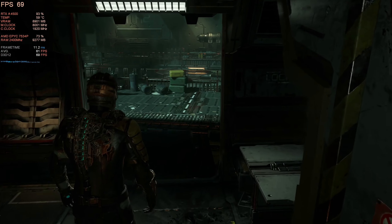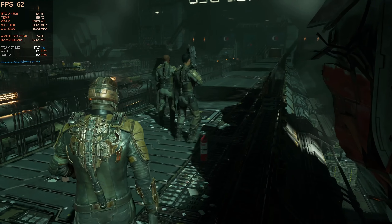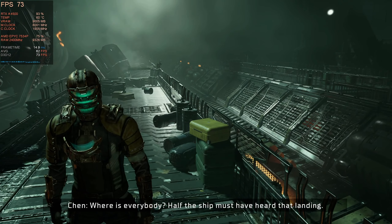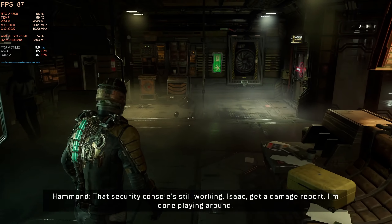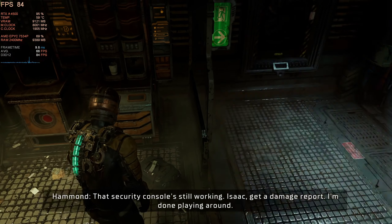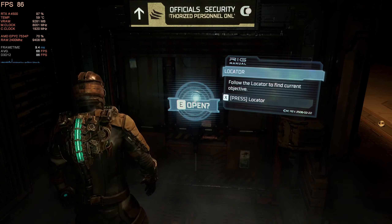Stepping onto the USG Ishimura for the first time, we see our framerate bounce between the low 60s into the 70s and the frame time is fairly stable with a couple of spikes here and there. Not a bad stat and so far feels very responsive. As we progress into some darker areas of the ship with minimal lighting, you'll see our FPS count jump into the 80s and 90s with fewer details needing to be rendered.